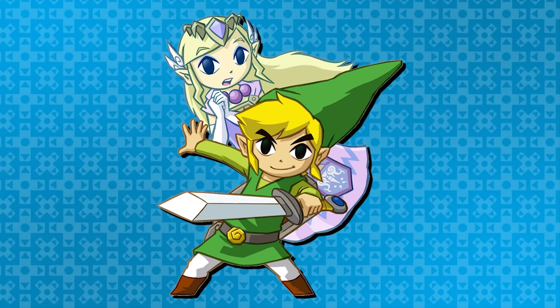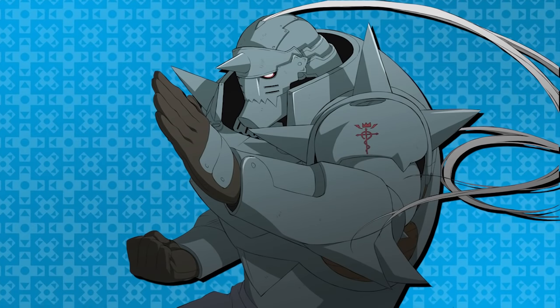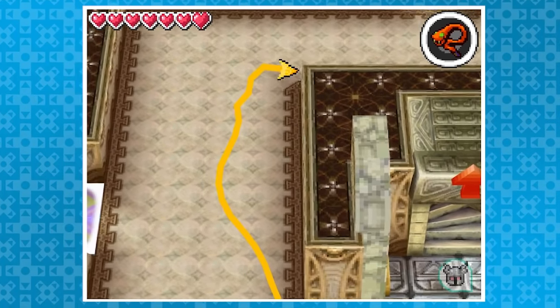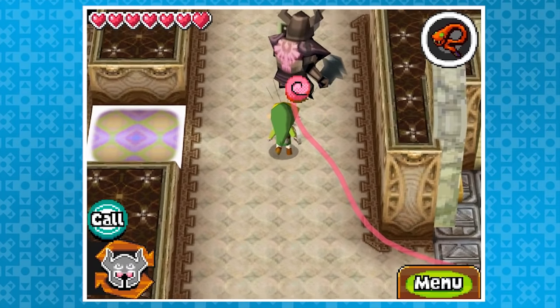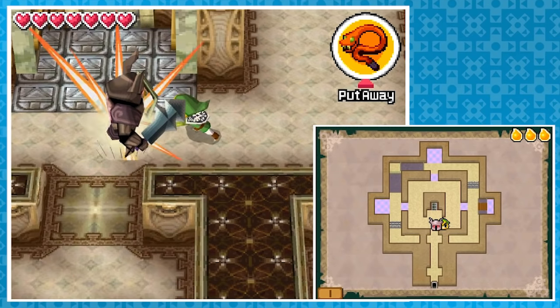In this game, Zelda accompanies Link as a spirit of sorts. During certain parts she'll control a suit of armor, just like in Full Metal Alchemist. The player tells her where to go by drawing a path on the ground. If you draw a path and then whip her with your whip, she'll move much faster, which can be very helpful. Unfortunately, if you go overboard with the Zelda abuse, she'll get mad and fight back.